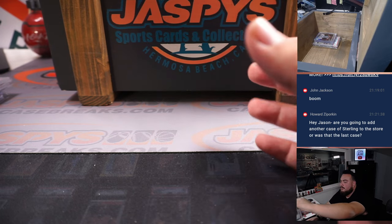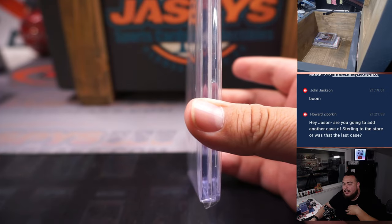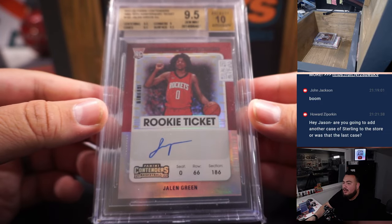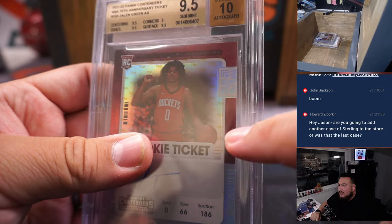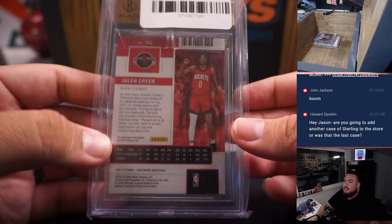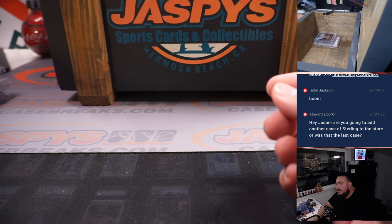Next one. This guy was the number 2 overall pick a few years ago. This is a Contenders 75th Anniversary ticket, graded a 9.5 with a 10 auto, and it's Jalen Green. The card is not numbered, but it is a 75th Anniversary variation — if you look closely, there are little 75s all over the background, so they call it the NBA 75th Anniversary ticket. A very good player for the Rockets — a young team, hopefully they get better. That's a nice one, and I think we're halfway through.